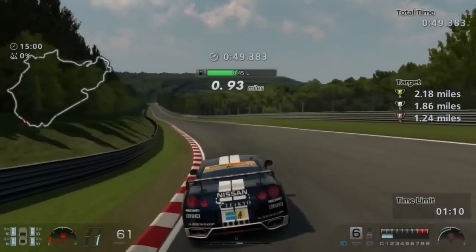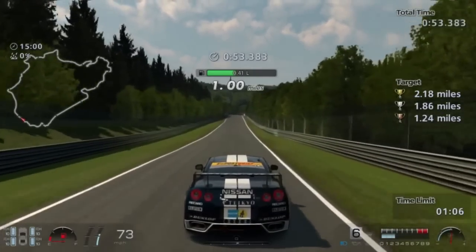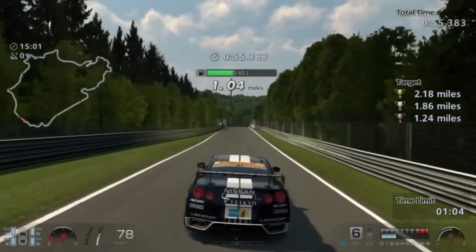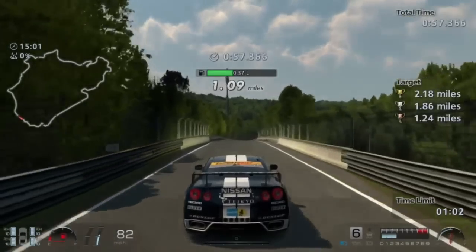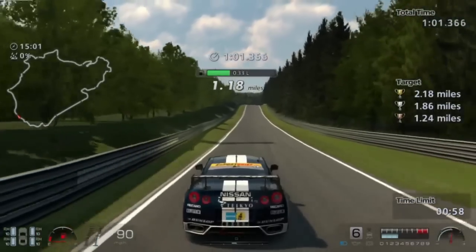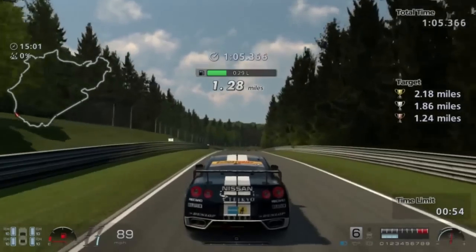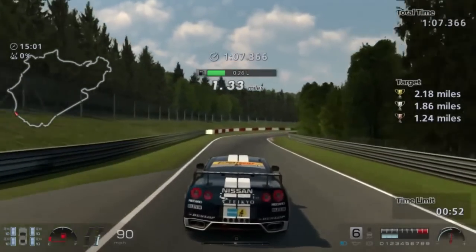6th gear, partial throttle — don't really want to use full throttle because that uses up more fuel. We've got to clear 2.18 miles. We've only reached half that goal, but we're on a fast section of the course now, so we're covering a lot more distance here.